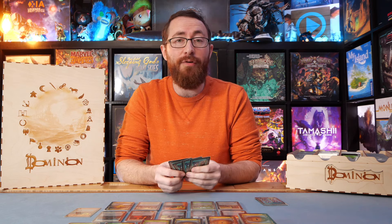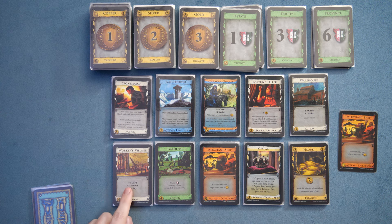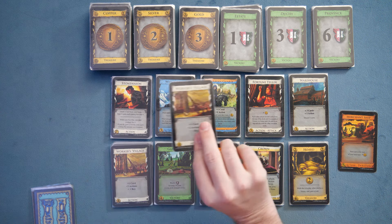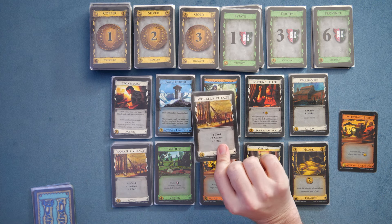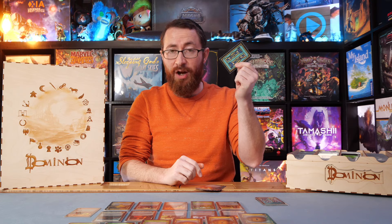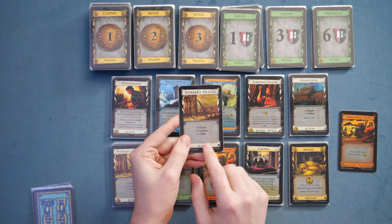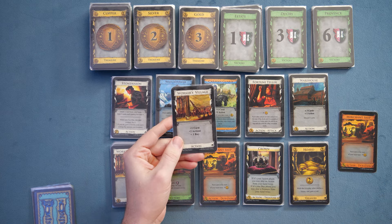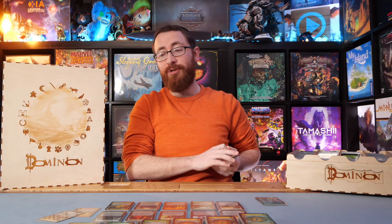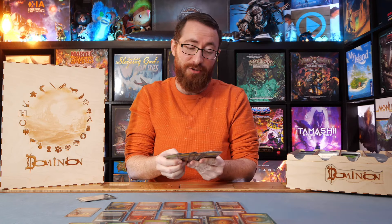I have four money to spend. I really like the workers' village — plus one card, plus two actions, plus one buy. I generally like village cards a lot; they give you extra cards and extra actions. A card that gives you an extra card and extra action is effectively replacing itself, and the workers' village gives two actions, meaning it replaces itself plus another action, plus gives you one extra buy. Let's go ahead and take one more turn and then get into some other details past just playing the game.